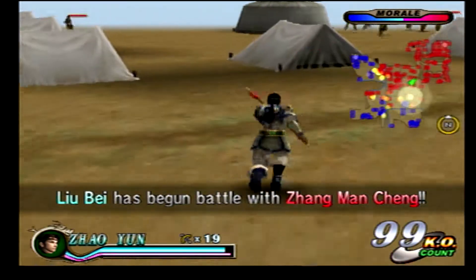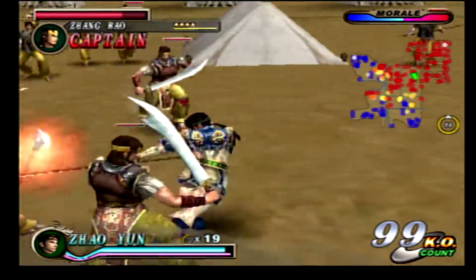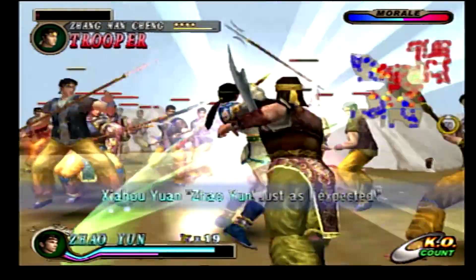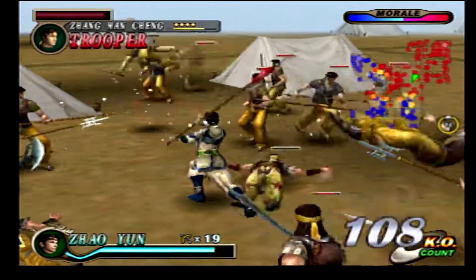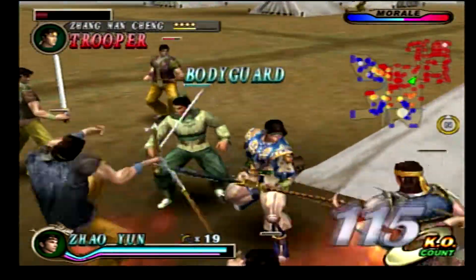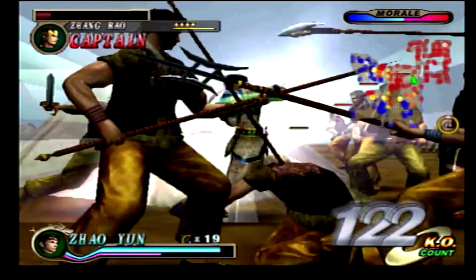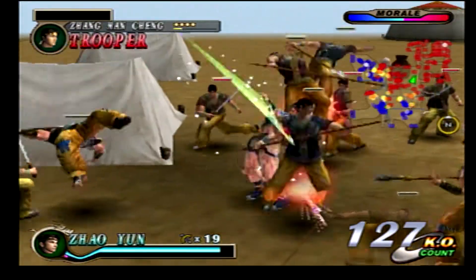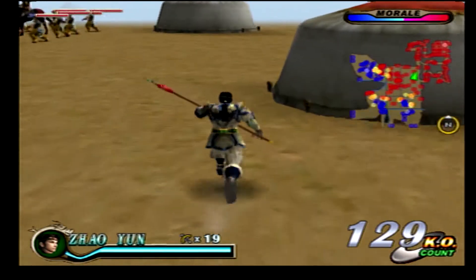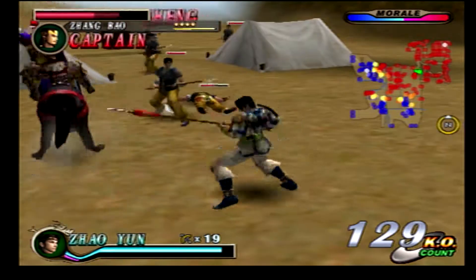I notice they don't have voice acting for when you complete an objective, or when you get a Musou attack, or when enemy officers are defeated — they don't have a voice line. I wonder why they got rid of the bodyguard system, because in Samurai Warriors 4 you play as two characters, and in Samurai Warriors Chronicles you could take three characters with you and swap between them.